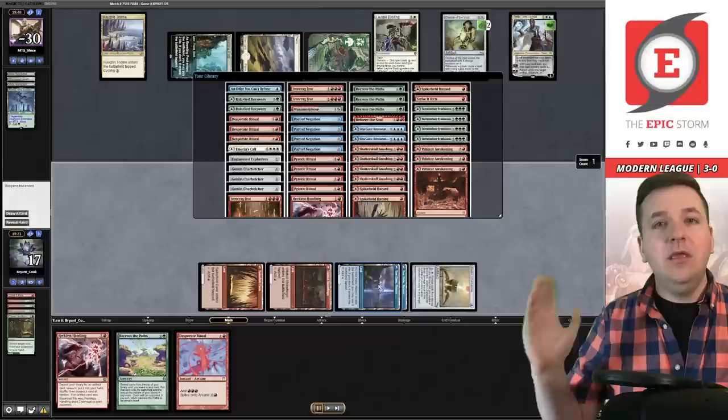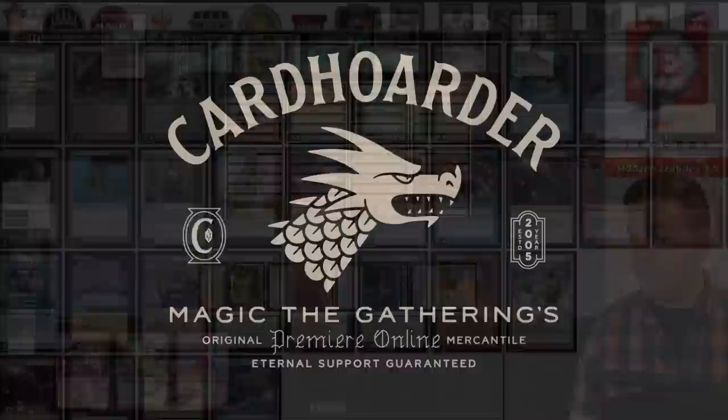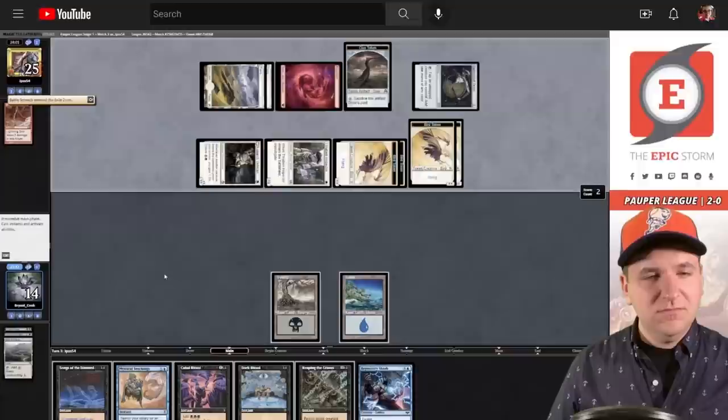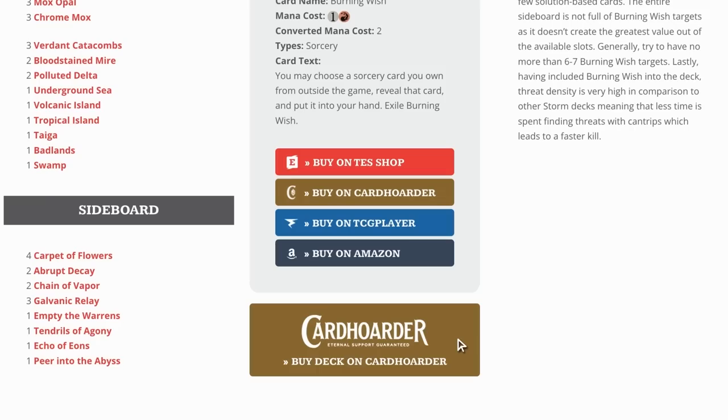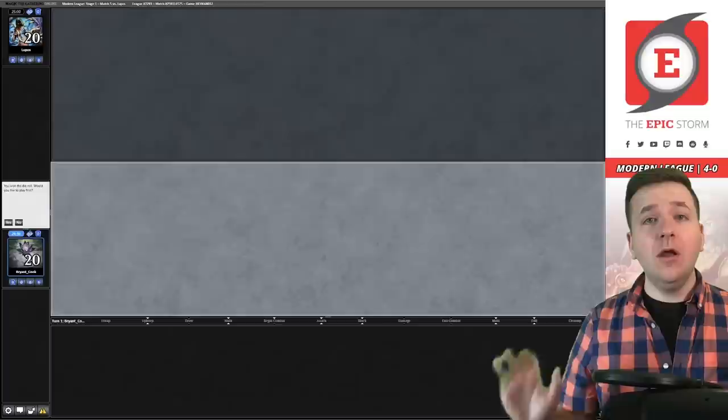With Card Hoarder, renting your favorite combo deck has never been easier — there isn't a more affordable solution for Magic Online. Want to play the deck in this video? Check out the pinned comment below to easily rent the deck from Card Hoarder. You can rent the Epic Storm for as little as seven tickets a week — we've made it simple by including a rent button at theepicstorm.com decklist.